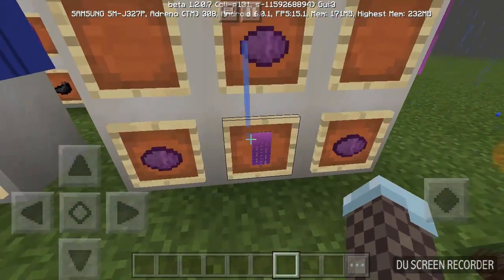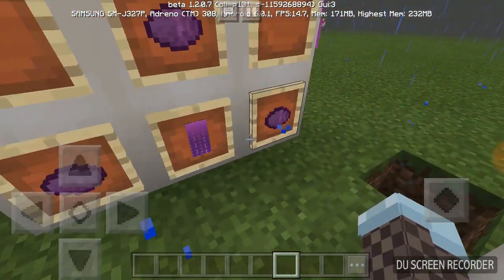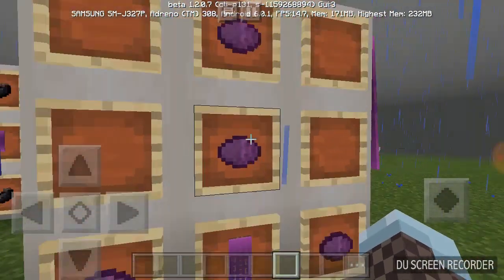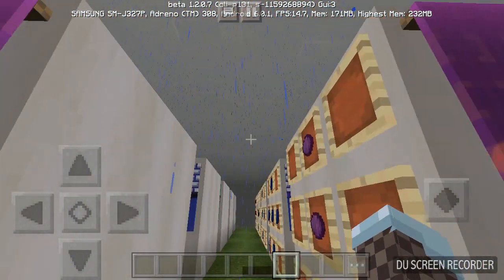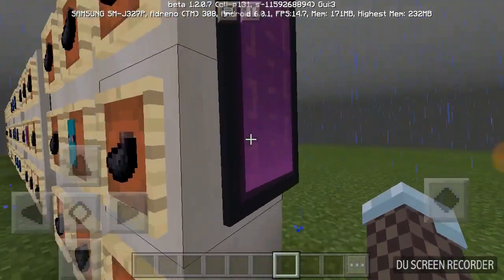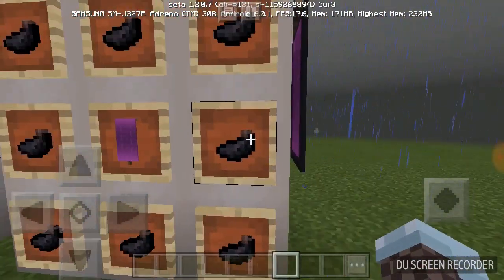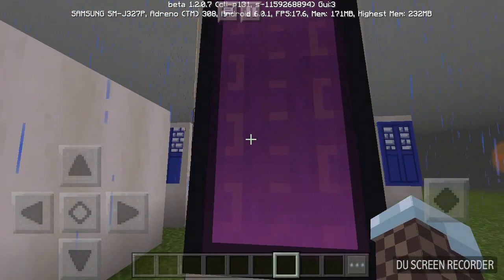We're going to do the same thing to the bottom - reverse it, put the banner on the bottom, one on the left, one on the right, magenta dye, and then two going straight up the middle. Now it's pretty much the base of the nether portal; all we're doing is adding the outline by putting the banner in the middle and outlining it in black. Boom - that's the nether portal banner.